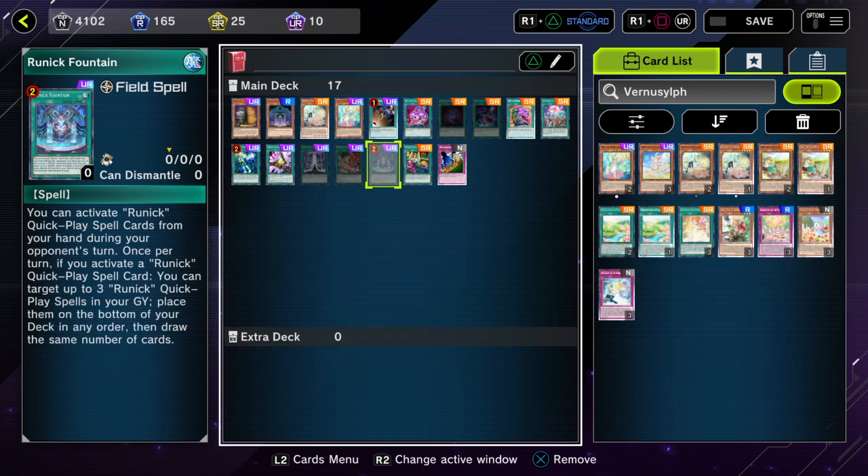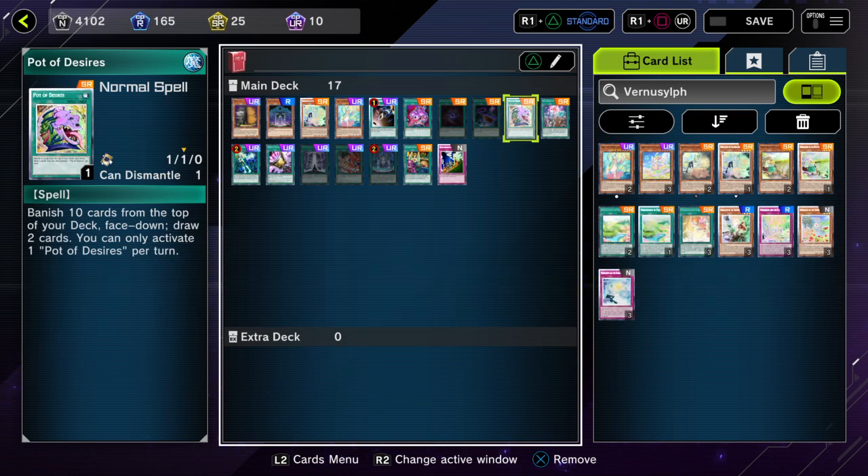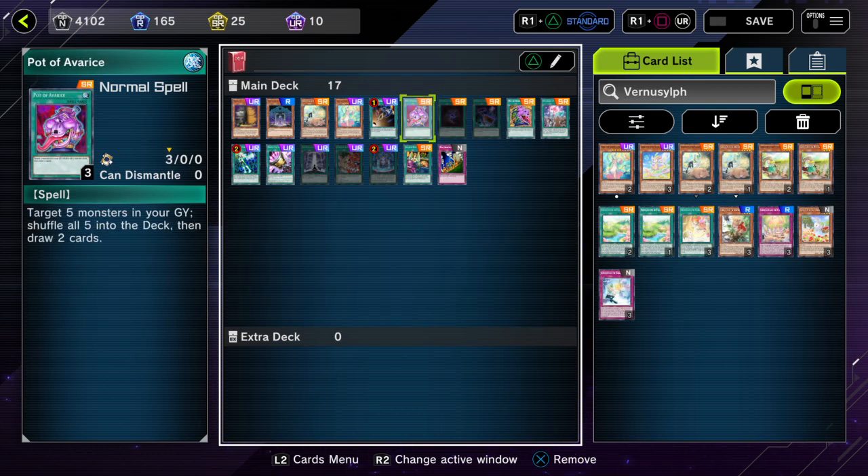Runic Fountain gets completely cut off from drawing cards, because any time outside of draw phase, if the Runic player does not negate or remove Protector, you basically completely shut them out from getting extra plusses into the game. And then all the Pot cards — Pot of Extravagance, Desires, or any other Pot cards — they cannot draw cards as long as Protector is there.